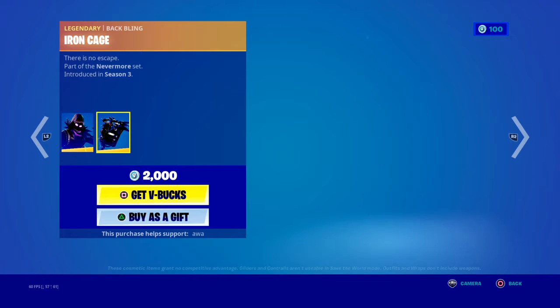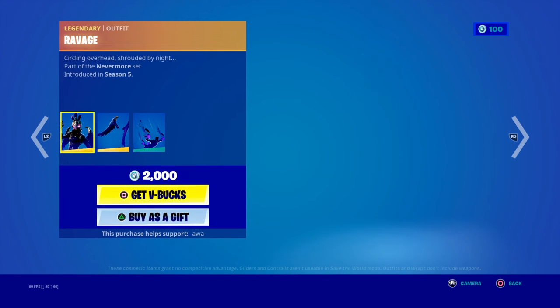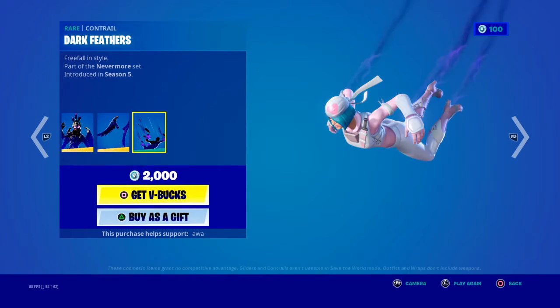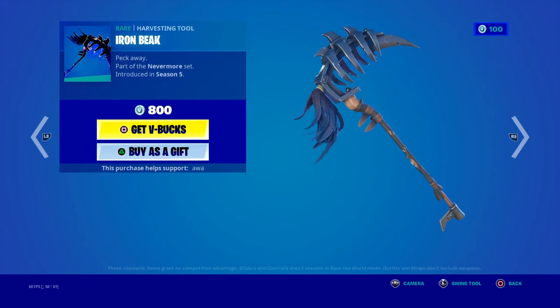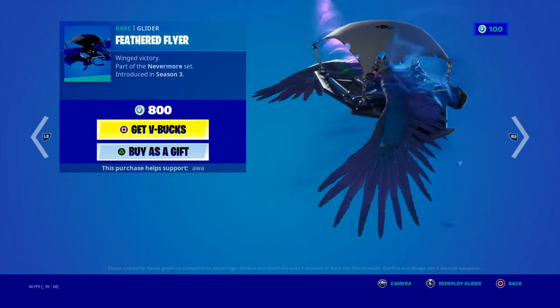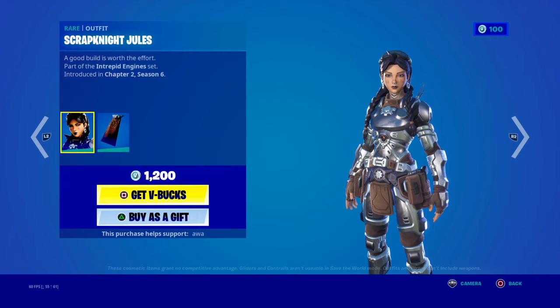Raven. Iron Cage. Ravage. Dark Feathers. Iron Boots. Feathered Flyer. Scrub Knight Jewels.